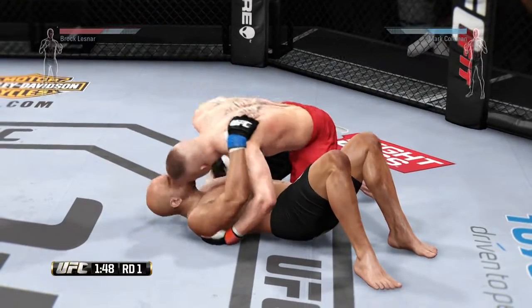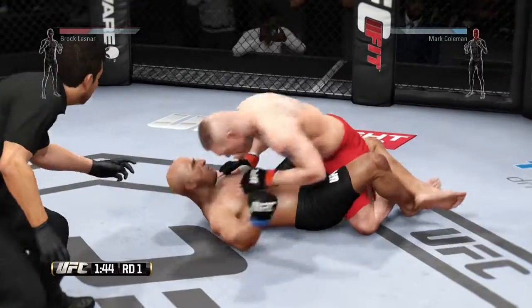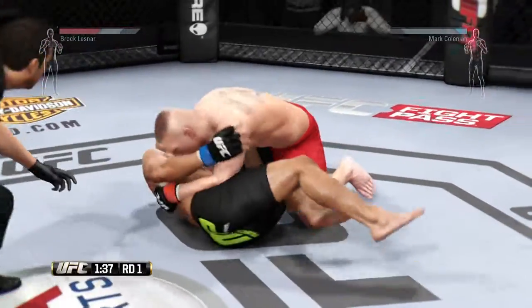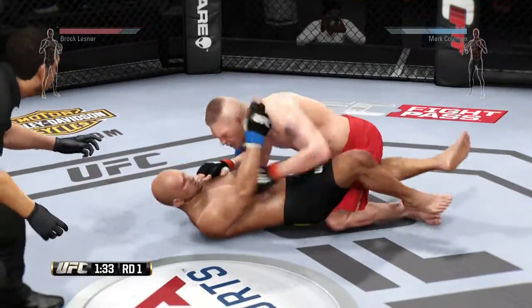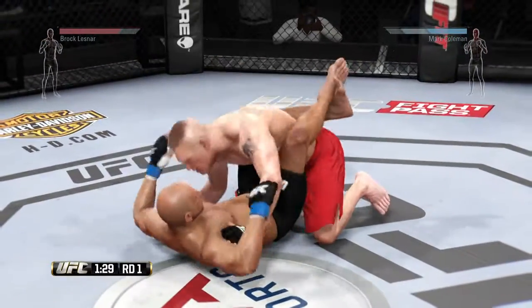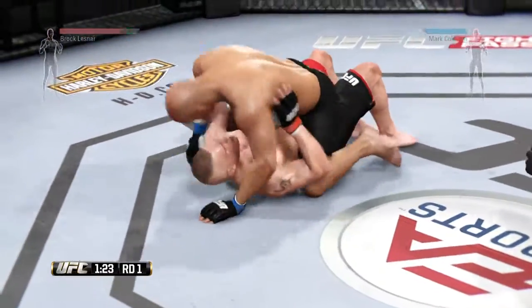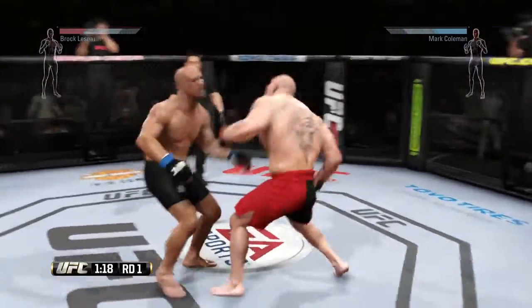He gets the takedown — gets him down again. He's got full mount — no, half guard. Lesnar with a good knee to the body. Nice shot. Half guard. Coleman is in full guard. Clean hammer fist. Nice move to earn the reversal, and he gets back up again. Good uppercut.